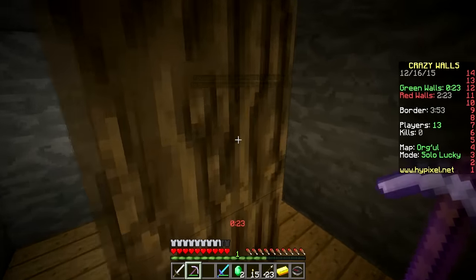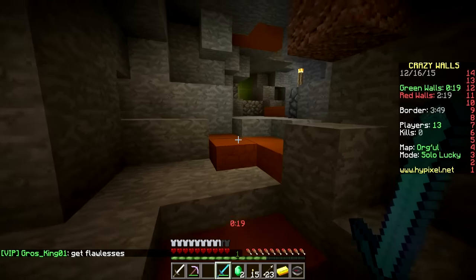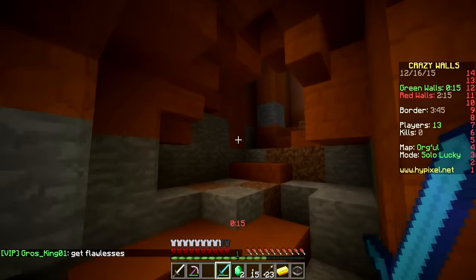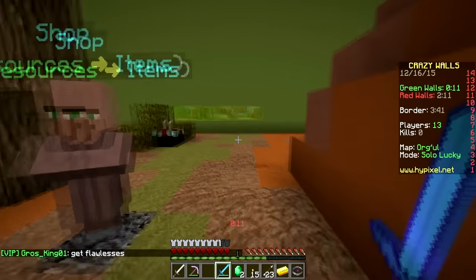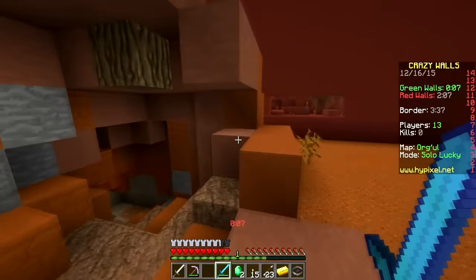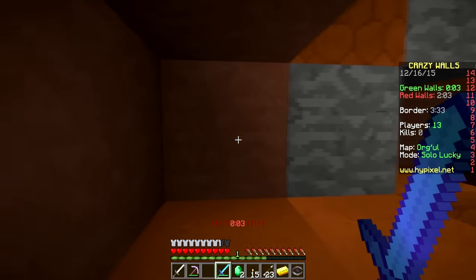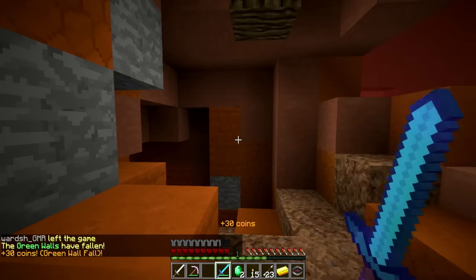I guess we'll head back to the surface now and go fight, because I know people are ready to fight. That guy is in there so we know where he is — maybe we should go to him. Oh, he's coming up though! I'm running behind — the green wall is going down. Hopefully he doesn't know where I am. I'm gonna shift here and wait.